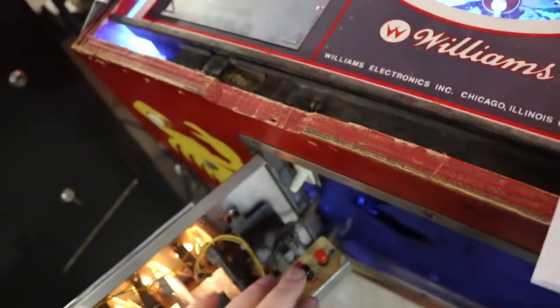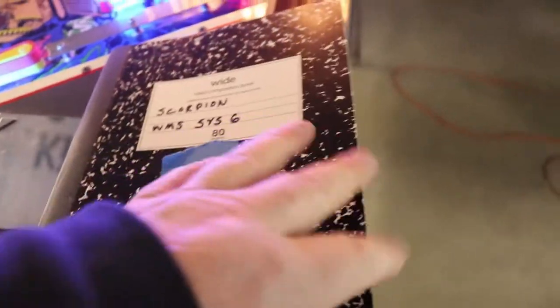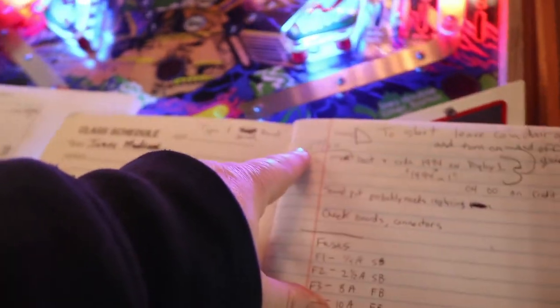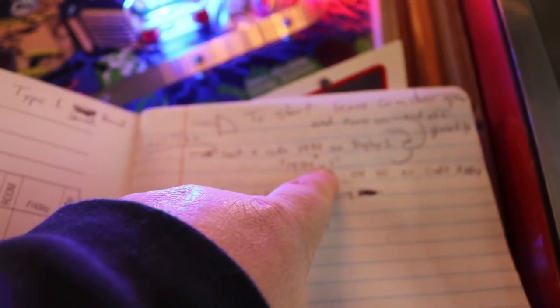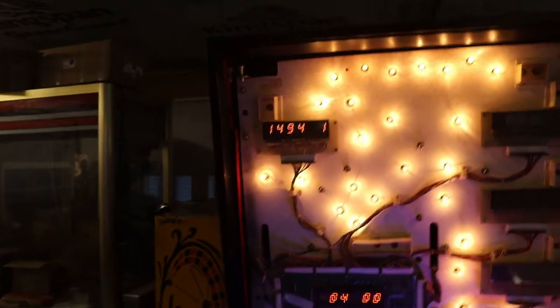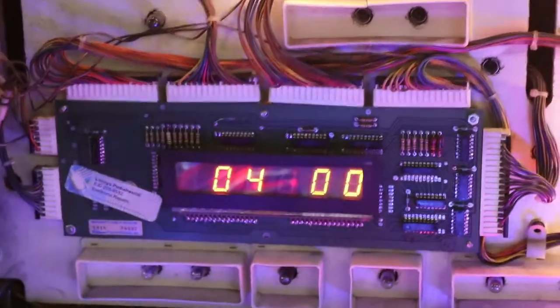Leave the switch up again, press it and we go to test four, and we'll come down here and start programming our machine. We had this book that we found inside the machine. Now here's what you'll see on display one: 1494 with a dash and a 1. This is not an error code — when you're in test four, which is the programming mode of the machine, that is not an error code.